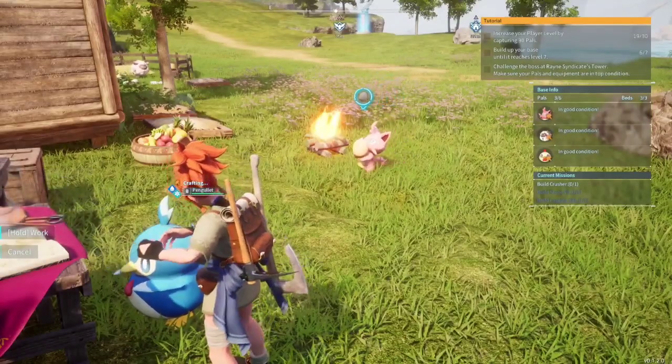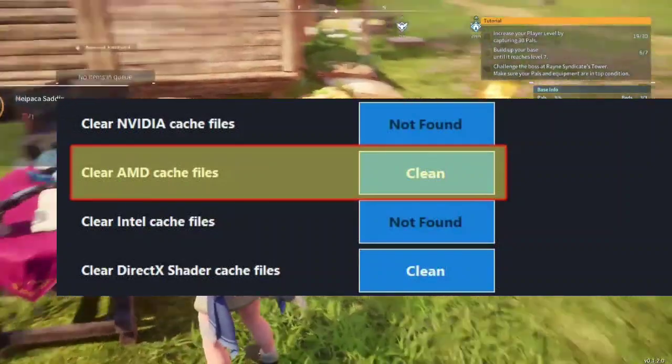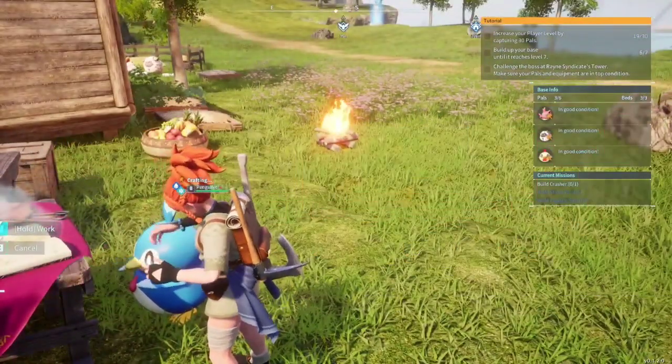Solution 4: Use EasyGamer Utility. Download and open EasyGamer Utility (EGU) to clear cache files in the graphics card section and resolve crashing issues.